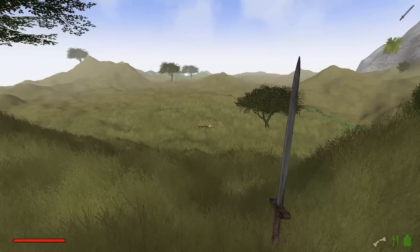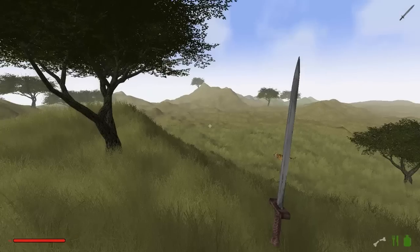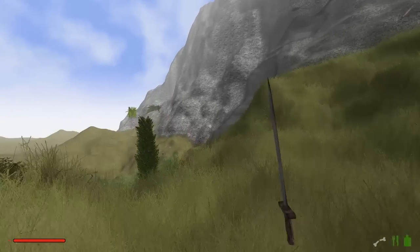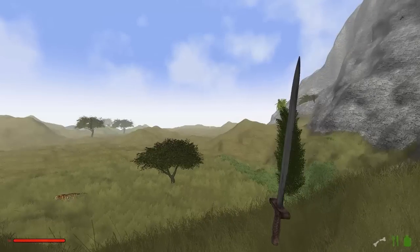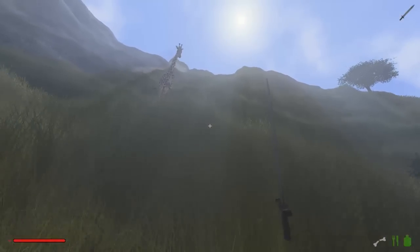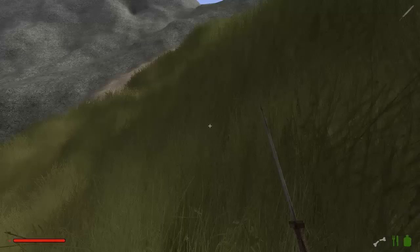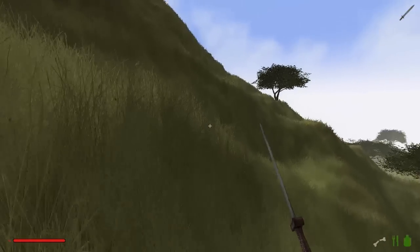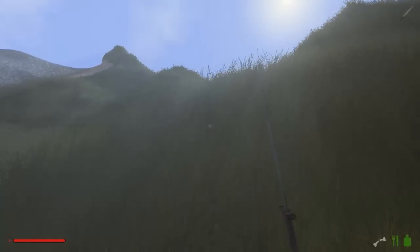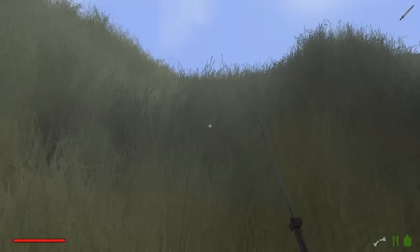Da unten ist ein Tiger - da streift er durch die Savanne auf der Suche nach Beute, die er hier so schnell nicht finden wird. Hier haben wir wieder Felsen, eine Felslandschaft. Ganz kurz auf den Kompass gucken - da geht's nach Hause. Wir gehen irgendwie immer nach Hause, gehen wir im Kreise? Gehen wir einfach mal über diesen Berg hier rüber. Hier oben war auch irgendwo der Tiger - da müssen wir schon vorsichtig sein. Cool wäre natürlich, wenn man so ein Tigerfell kriegen würde, was man sich vom Kamin legen kann - ja, ich weiß, es ist barbarisch.